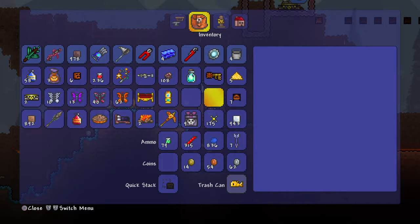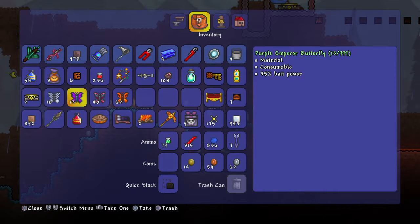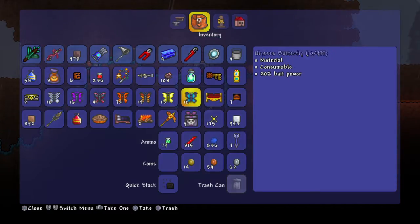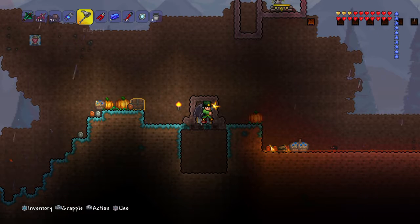I sold all my other bait because I felt like I had too much useless bait — those other ones have less fishing power. The best bait is the butterfly. Look — boom! You see all those? A lot of them I can't even pick up because my inventory is full.